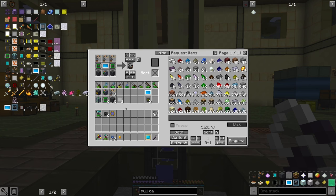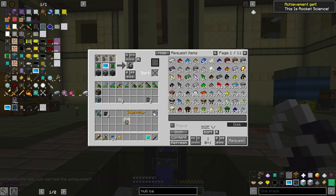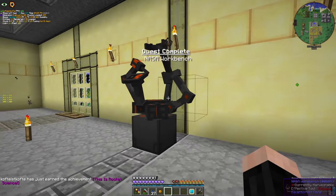What we're gonna need now is the NASA workbench. Voila! We can go to space — eventually. Not yet. We will go to space.